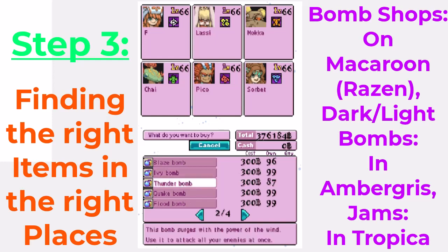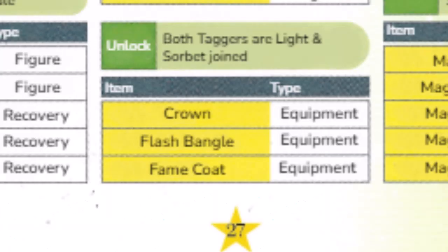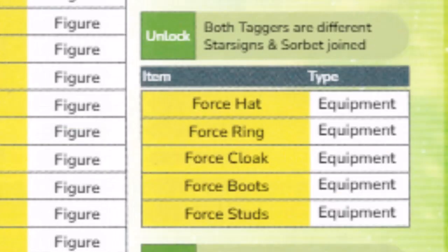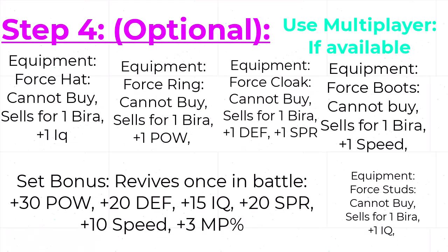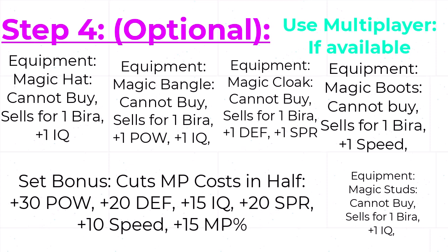Remember, this dungeon is very hard and long. Step 4: This one may be optional, but if you have multiplayer available, you can get some good items. If you're a light mage and tag with another light mage who also beat the game, you'll get some really great equipment for light mages only. And the reverse is true for dark mages. But if you have the opposite alignment and tag with a person who has either beaten the game or has not beaten the game, you get the force set and the magic set. The former allows you to be revived once after fading, and the latter cuts the MP cost of spells in half. So if you have that option, use it.